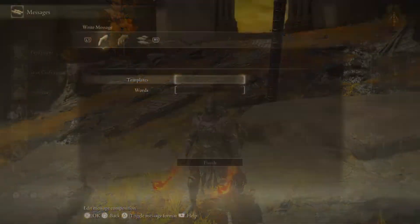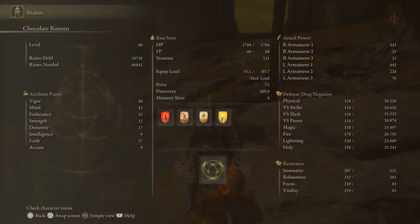Here's the build. They don't have that great of scaling but they do scale a little bit with Faith, so I'd recommend some Faith so you can cast Golden Vow and Beast's Vitality. Golden Vow makes a significant difference — with all the buffs I already have it makes this hit hard and makes you tanky. There's no reason not to have it even though I'm not normally a fan of buffs.